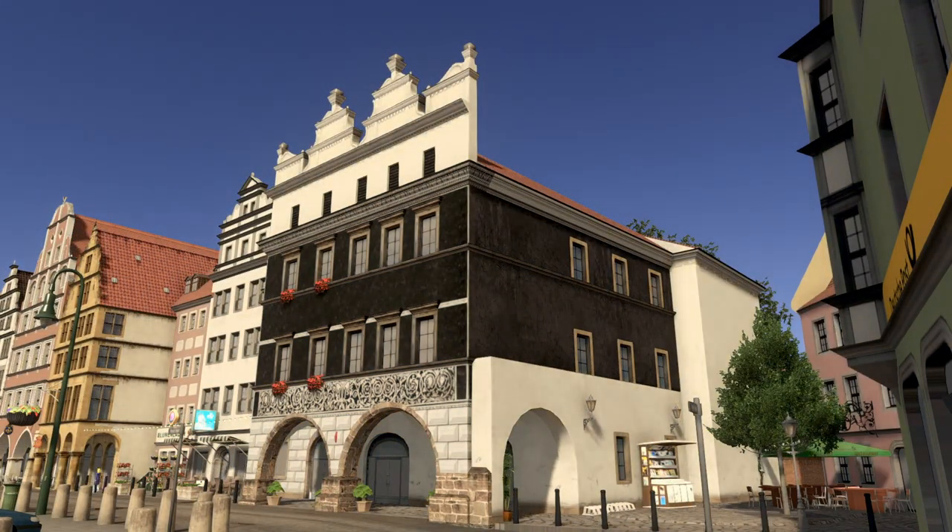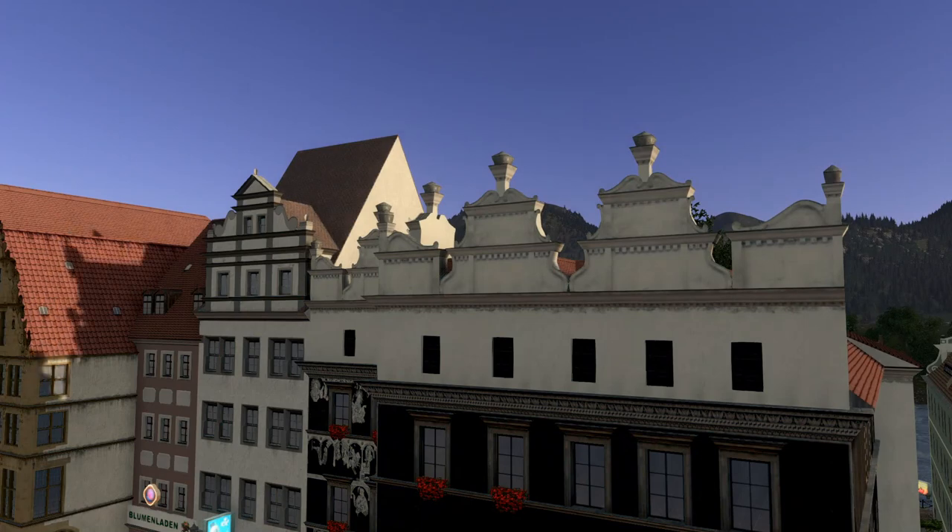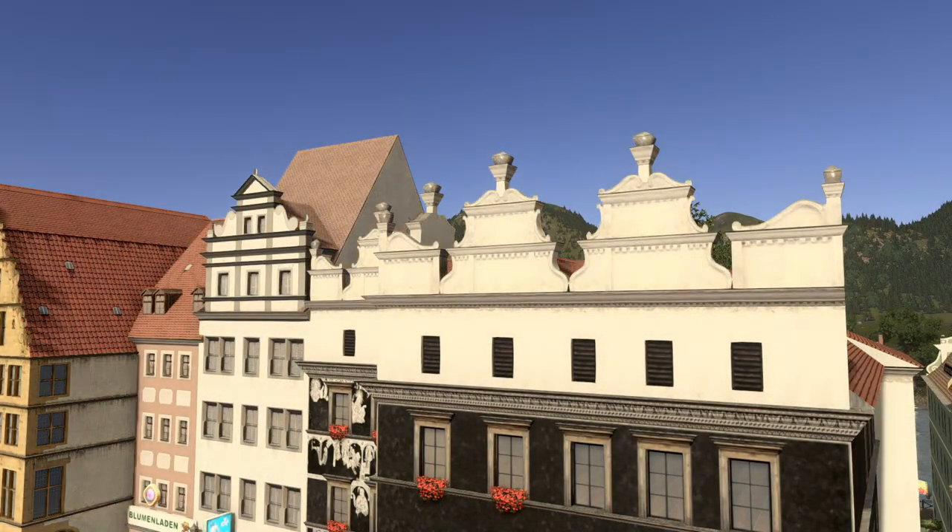The building is made out of slightly above 3000 tris and its LOD model has 152 tris. The main model comes with an odd texture of 512x4K, and the building is represented by a level 2 unique building.